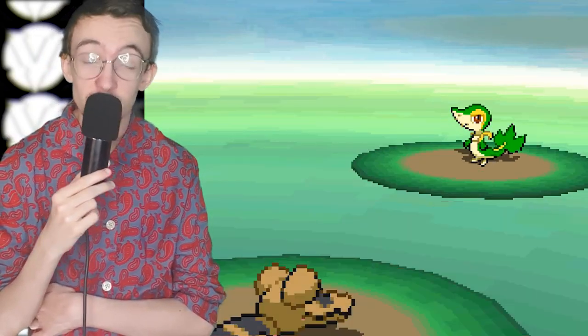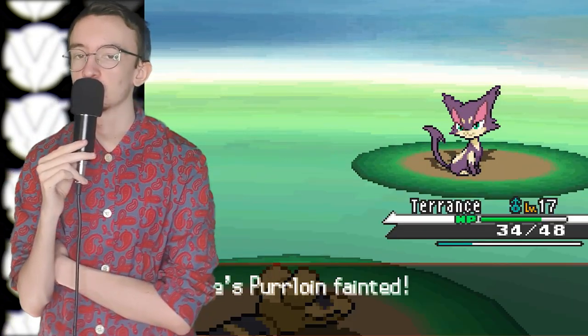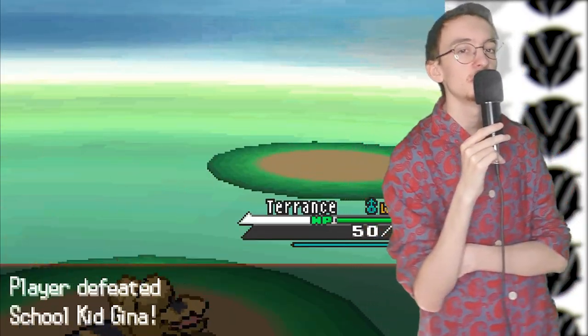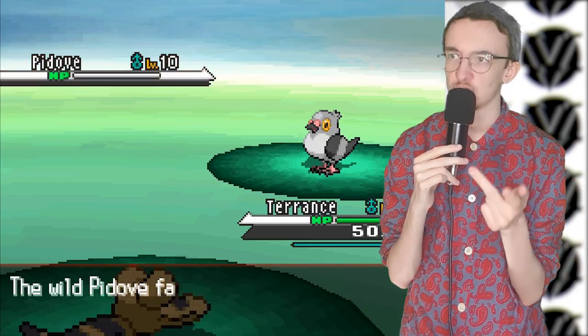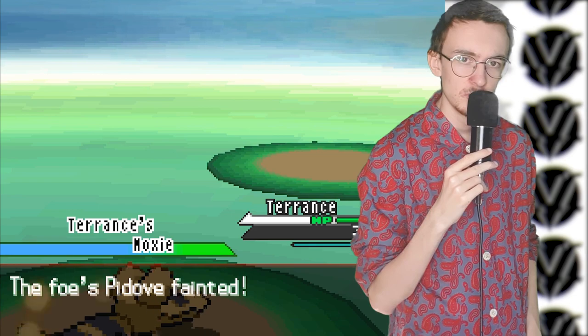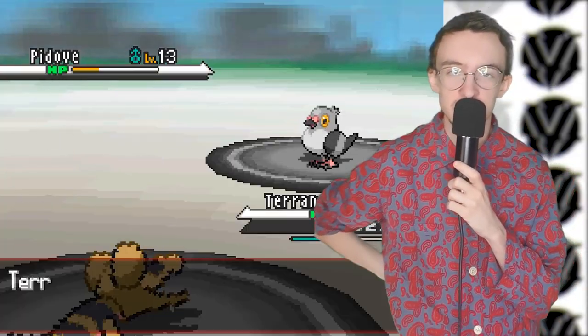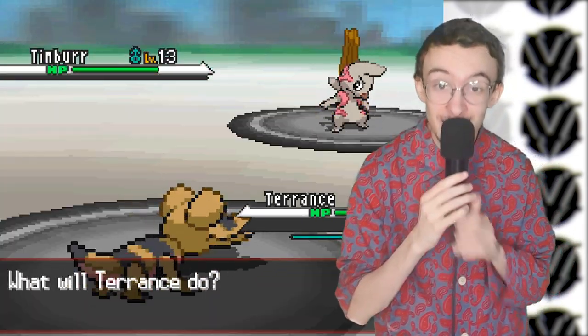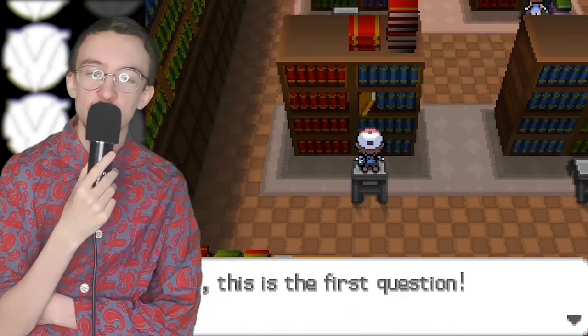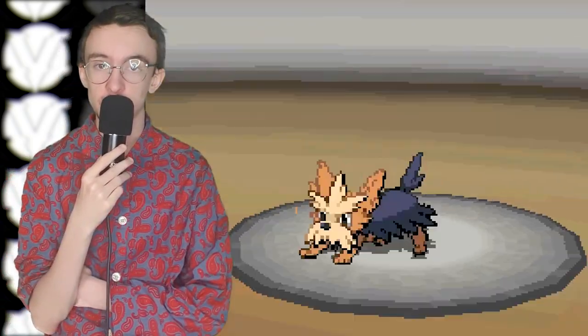After leaving Cheren defeated, I make my way through Route 3 to Nacrene City - city number four. Looking at the gym leader, well, we're actually looking at the nerd standing outside the museum again. He's standing there at Nacrene City, I'm like, bro, chill out - I just want to go in the museum. So I've beaten him up again. After that, I power through the gym trainers and complete the little challenge about looking at books. I was apprehensive about facing Lenora because her gym has proven quite troublesome for me in the past.